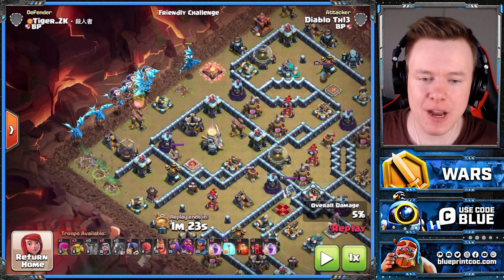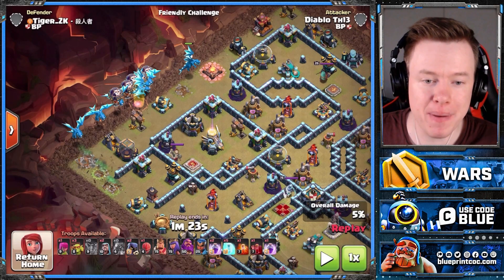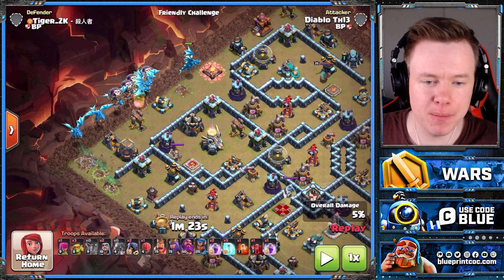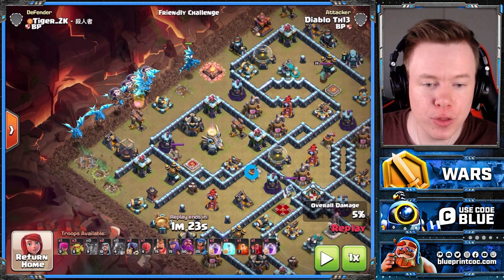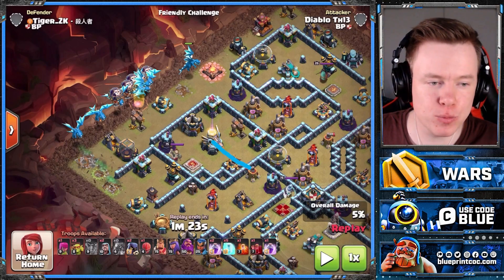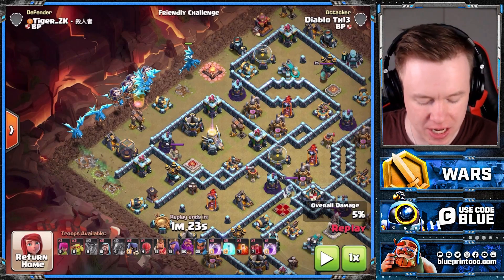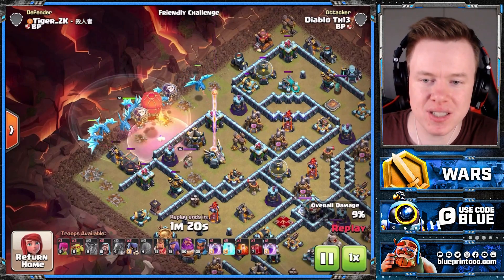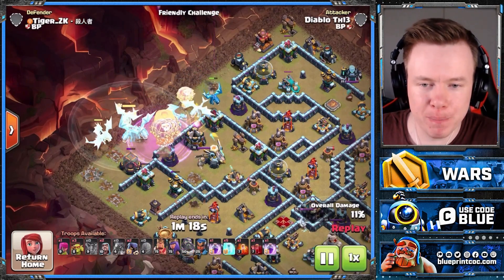There's only one sweeper here, but also keep in mind we can chain this sweeper. Watch what happens as soon as these E-Dragons get into the core. E-Drags, Balloons, Slammer, Warden — pop your ability. If you're bringing four rage spells, you can double rage at the start, but because Diablo is only bringing three, he brings one rage spell. But look — that sweeper is gone already and now our E-Drags have a free path.